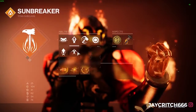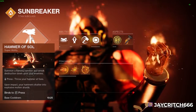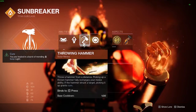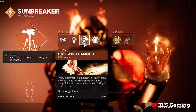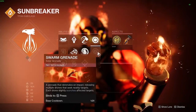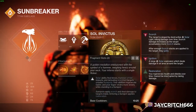We are on Sunbreaker Titan, and we are using Hammer of Sol because it's just better than Burning Maul currently. We're using the throwing hammer — you can use shoulder charge if you wish, but I like having the option to throw something as well as the sliding melee attack. For grenades, thermite grenades are probably the best, though I like the solar grenades myself.